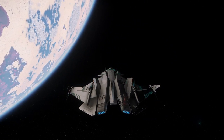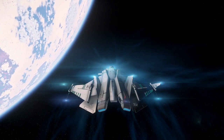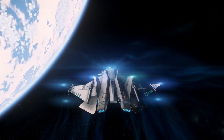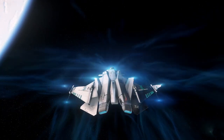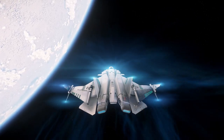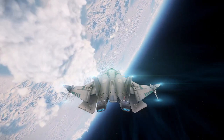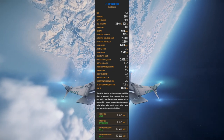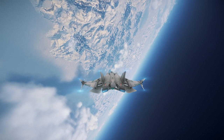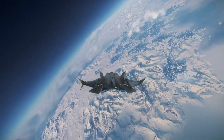Let's start with the weapons. The Gladius comes equipped with two CF337 Panther repeaters, one on each wing, and a Mantis GT220 Ballistic Gatling on the nose. While the Panthers are great for dogfighting, the Gatling just runs out of ammo way too fast to be particularly effective in long engagements, so I would recommend swapping it out for something else. The easiest option is obviously another Panther. You can grab this repeater for 8,925 Alpha UEC at the Center Mass in New Babbage or Area 18, or for a bit more cash at a variety of other locations.